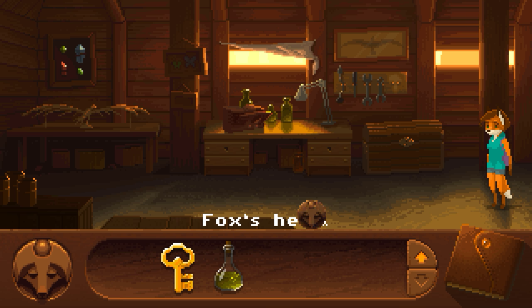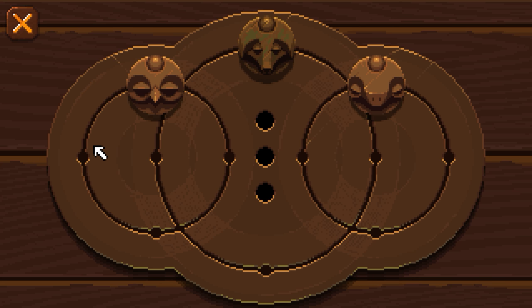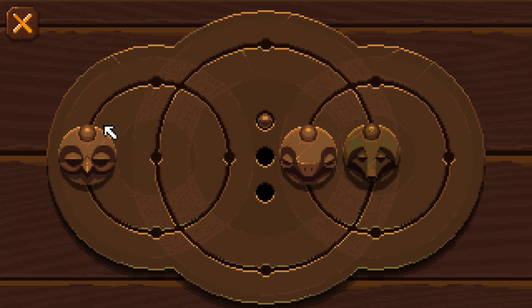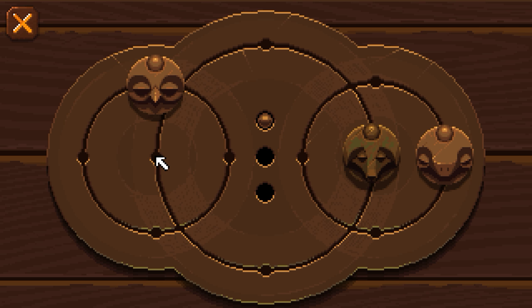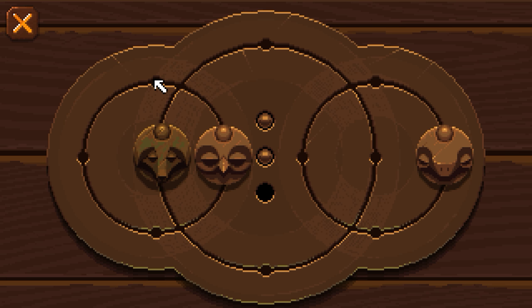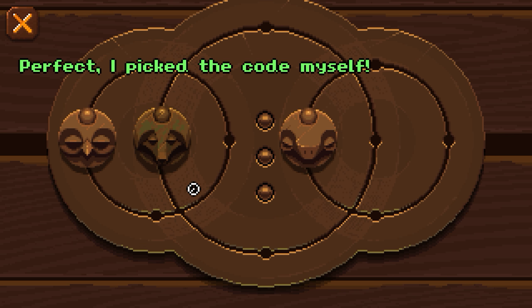I'm going to use this fox head on the chest. You want to click here, then click here again. Now click up, click to the right, click in the middle, click down, click back up, click to the right, and move this down to open up this chest.